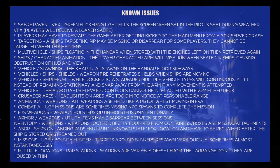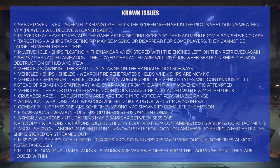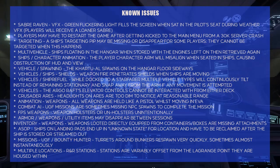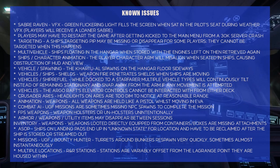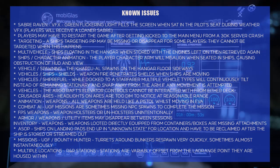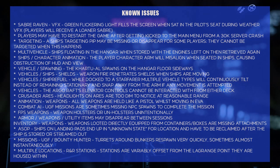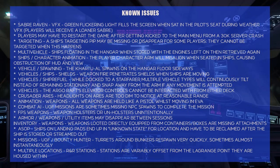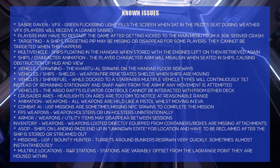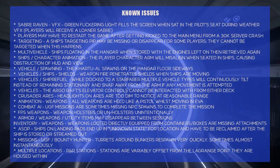Multi-vehicle: ships floating in the hangar when stored with the engines left on, then retrieved again. I've had that issue. I found a workaround for it and made a video about it — the link is in the description. It saved my life, because I actually had a Freelancer Max full of cargo. So even if I could claim it, I wouldn't want to. Some comments say one of the steps isn't necessary, but I don't care — it worked.